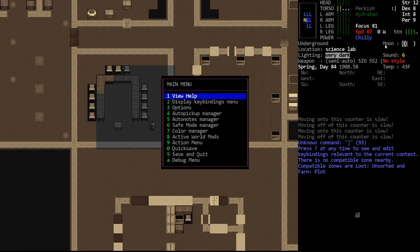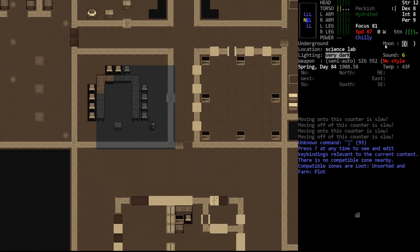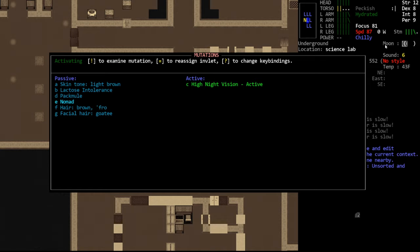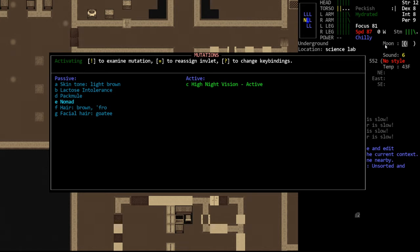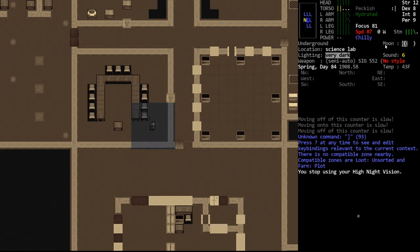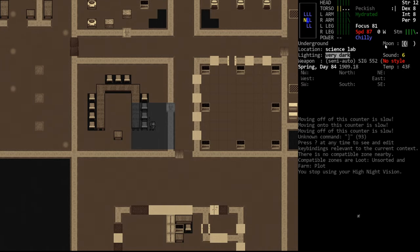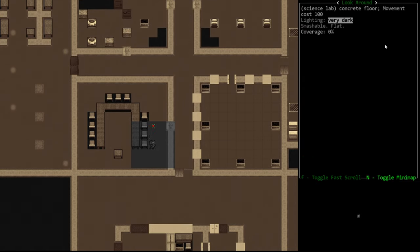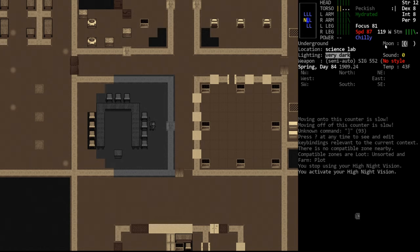What's the mutation menu key? Keybinds — mutation view — okay, left square bracket. This shows our mutations. Exclamation to examine a mutation. You see 'sees incredibly well' — we already have that. And if we toggle back it will activate the mutation, so if we toggle it you'll see it reverts our night vision to the default which is only two tiles. We no longer have access to what our previous vision was, but if we remember it was four tiles. We can turn that back on, and now we can see much farther. That's a very good mutation.